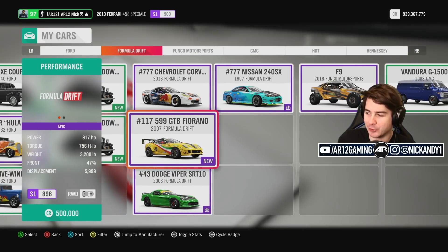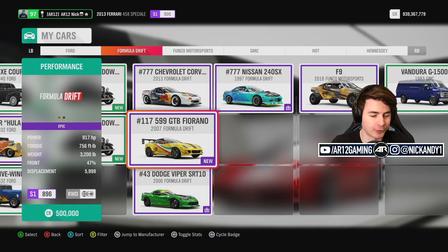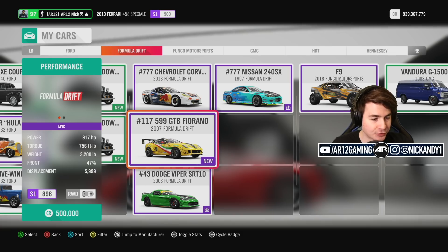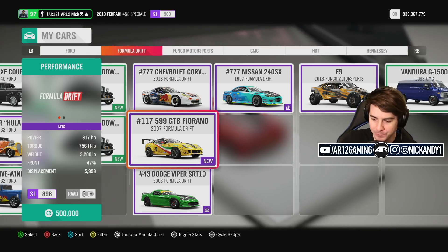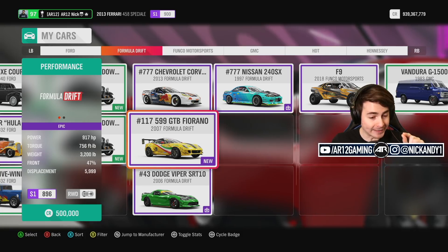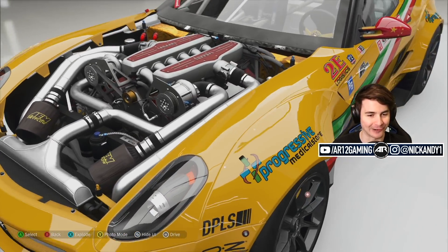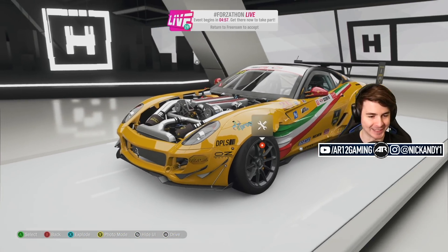One guy thought it would be a good idea if he went and drifted this. It's the most absurd thing ever — but that's not where the absurdity stops. It has 900 horsepower, only weighs 3,200 pounds, it's got a 6-liter V12 twin supercharged engine. It's definitely a pretty interesting engine. It does say Ferrari in there, which is pretty dope — a big old Ferrari V12.